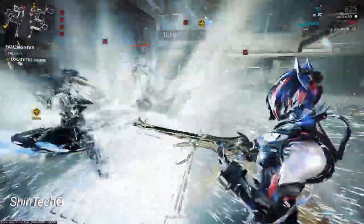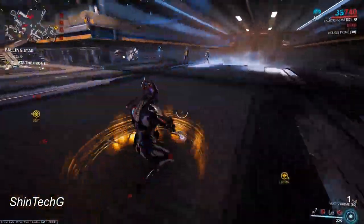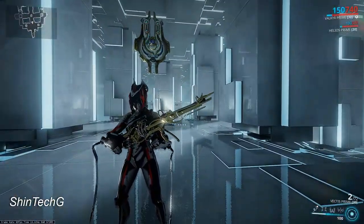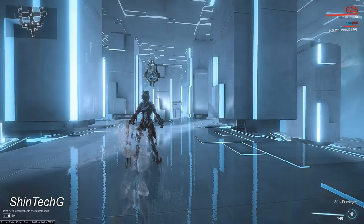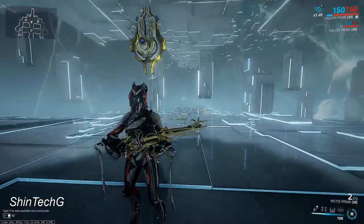In order for this to be effective, you need to be fast with it because it involves a few steps. What's happening is you use transference out, then crouch with your operator to go into void mode, and then use transference in, which releases the operator from void mode and triggers the blind.